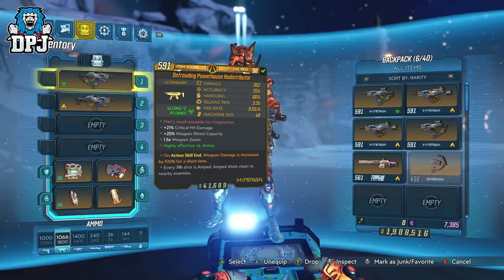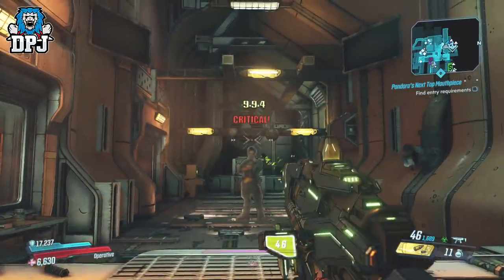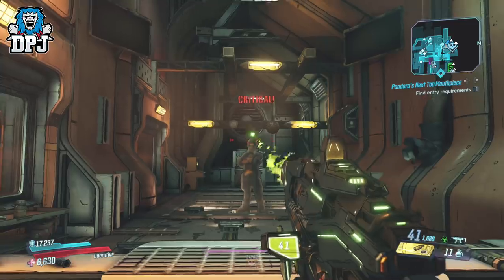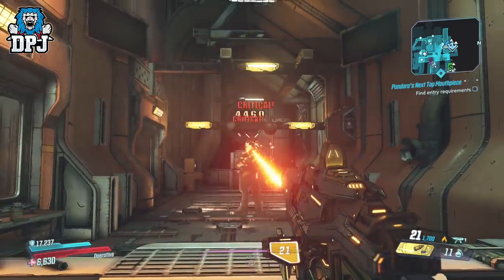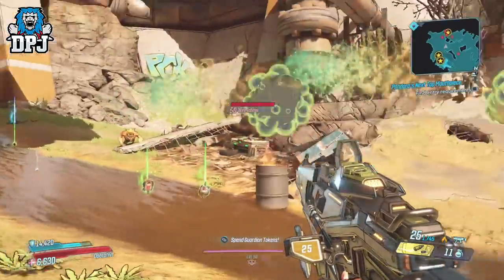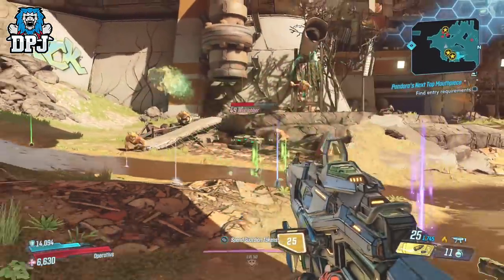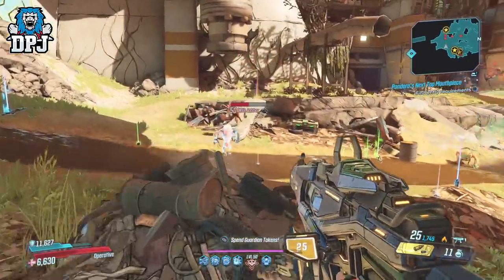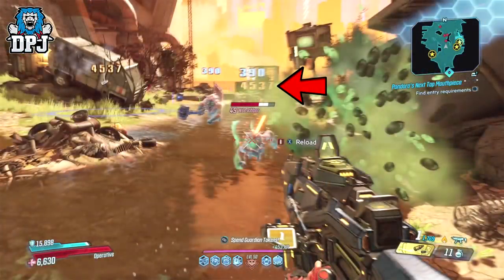Amped shots chain to nearby enemies. So how well does this work and what extra damage does the amped shot do? Under my testing it seems the amped shot does about 40% additional damage no matter the variant you use. I was testing this on the test dummies in Sanctuary. Now the 7th amped shot, although it takes the place of the 7th bullet, it does not consume ammo. Hitting one enemy chained the exact same damage to the enemy on the left.